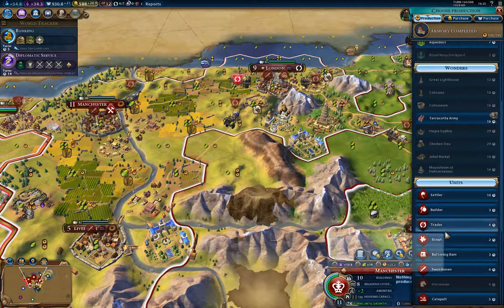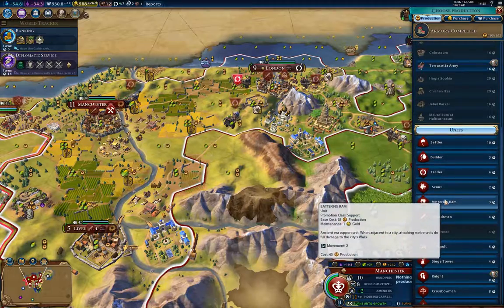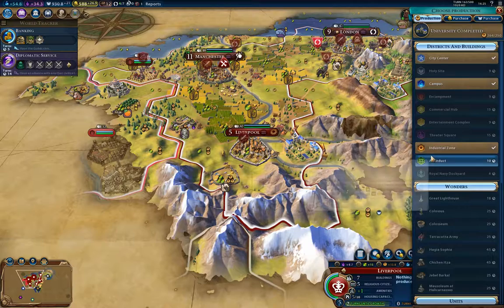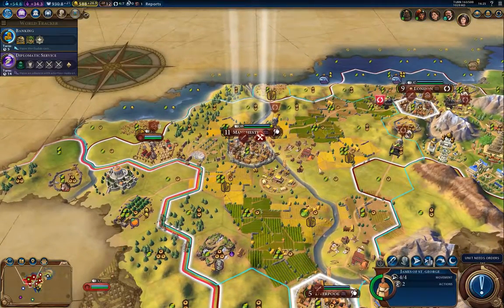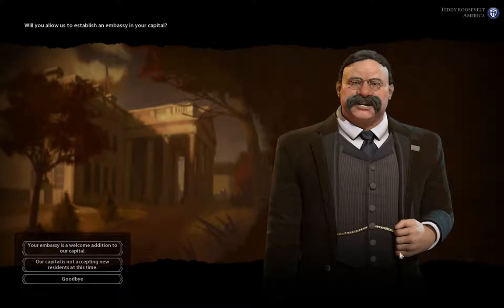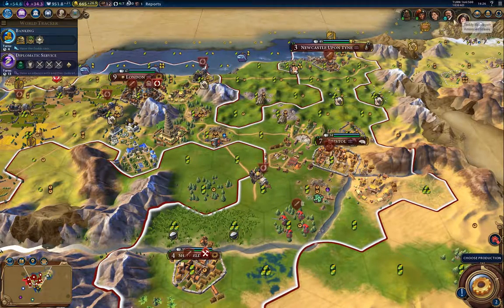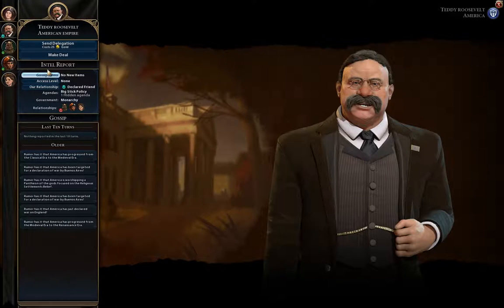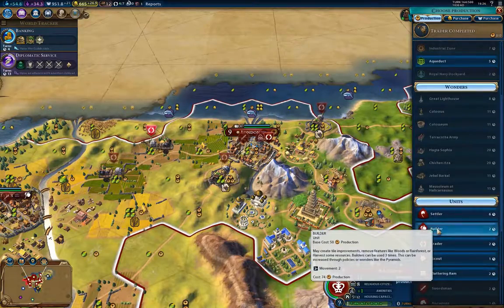I'm going to need a population of 13 to do anything significant there. I'm going to get another builder out. In Civ VI, great people can't be captured or killed — so you don't have to worry about protecting them. But they will get dumped back to their spawn point if you let them get attacked, so you want to avoid that. I'll take the embassy simply because that's a little bit of extra gold.